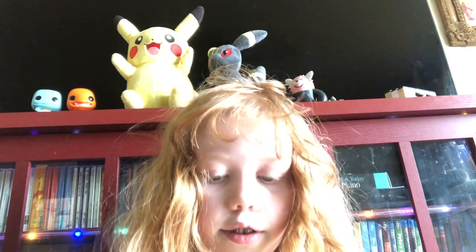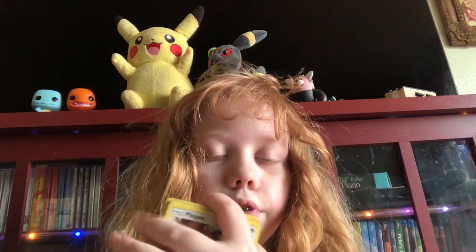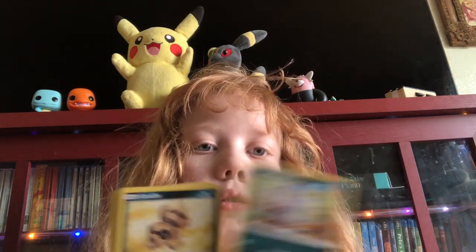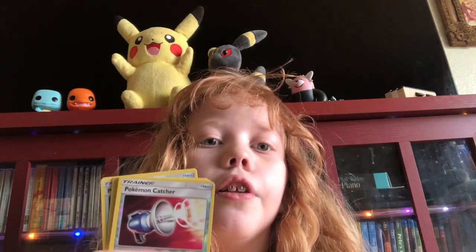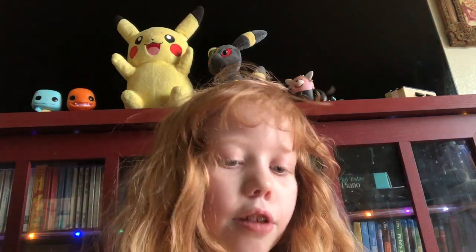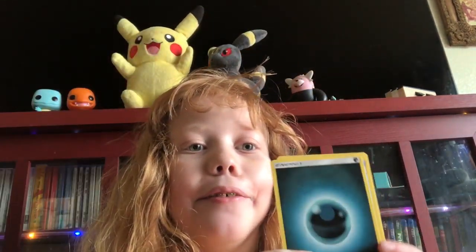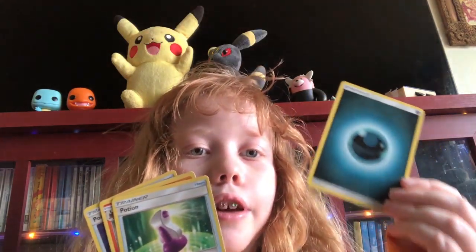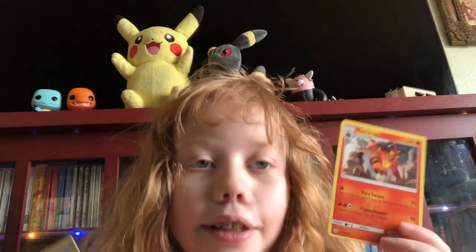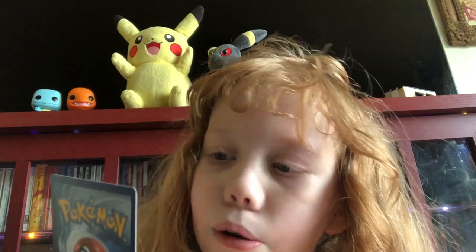Next is — Psyduck. Eevee, so cute. Meowth. Sandile. Pokemon Catcher, nice. It's Incineroar GX — I kind of always wanted one of these. Dark Energy. Potion of some sort. Torracat. And the Poison Barb. That was easy to open.